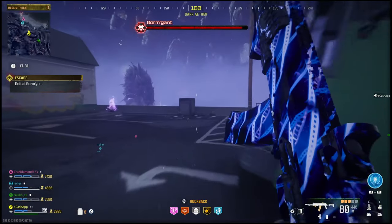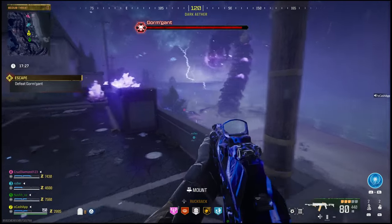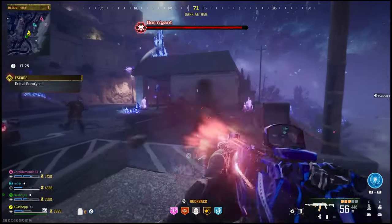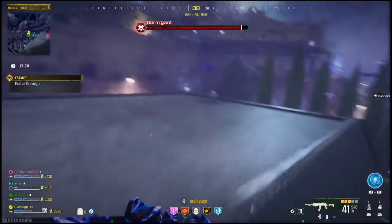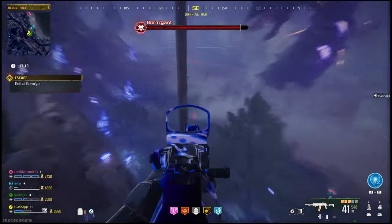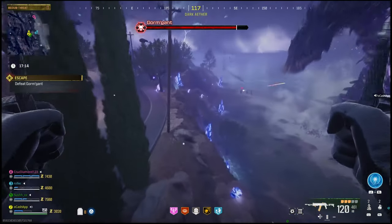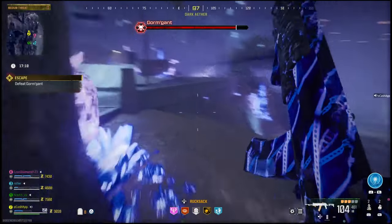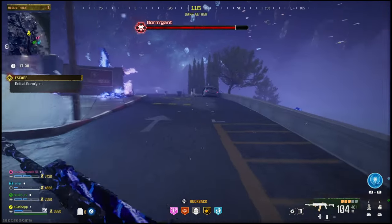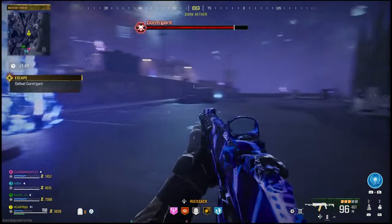The best way to get this boss done, in my opinion, is to have one or two people focus on the boss and have anyone else on your team focus on keeping those orbs and the zombies off of the people doing damage. If you work together, it's actually pretty easy. About halfway through our boss fight, the boss glitched out — the orbs stopped spawning properly and would just get stuck to the wall. So we got kind of lucky with that.